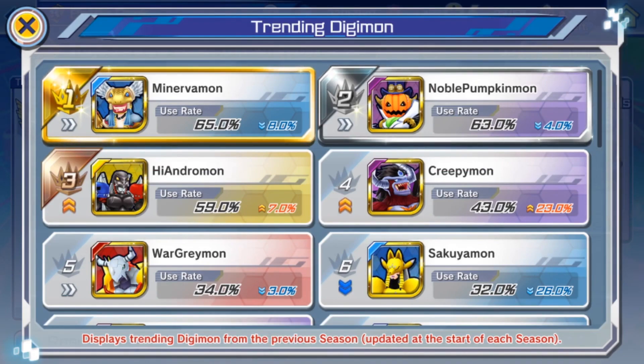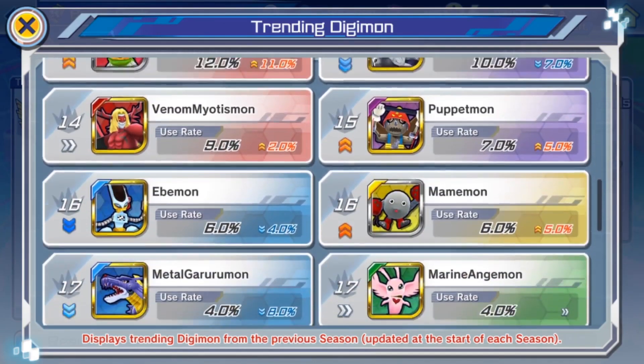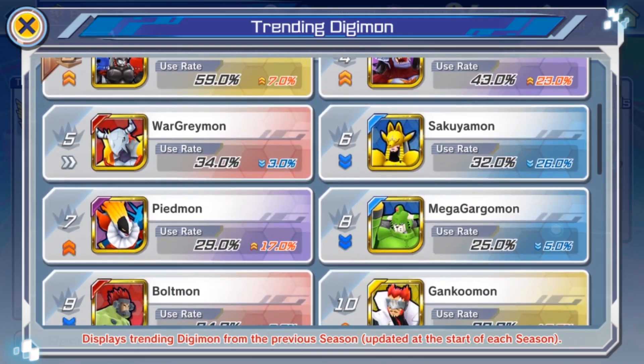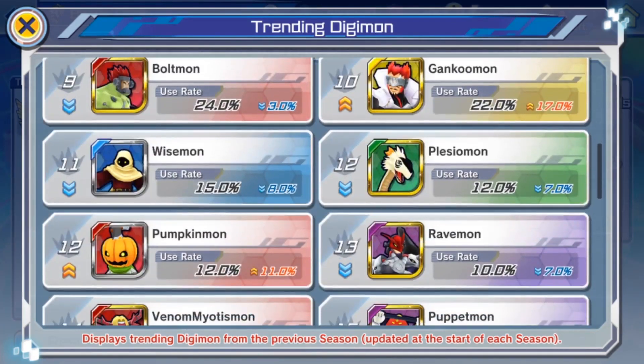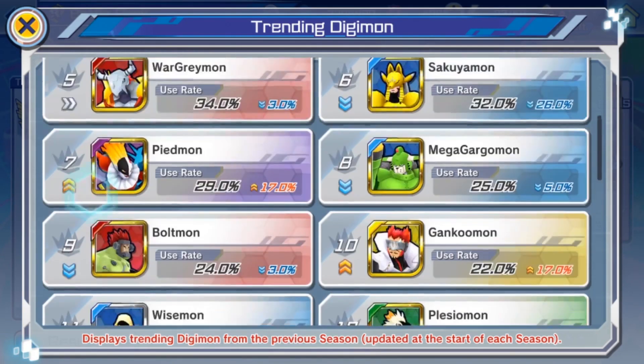Although Minervamon is still number one, her usage rate did drop about 8%. We could be seeing a bit of a decline in Minervamon, and in tech teams in general. If you look at this list, a lot of tech kind of dropped — Minervamon dropped a bit, Noble Pumpkin dropped a bit, Securimon dropped a lot, MegaGargomon as well. That could be some Wisemon too — that would be your number one indicator of whether techs dropped.